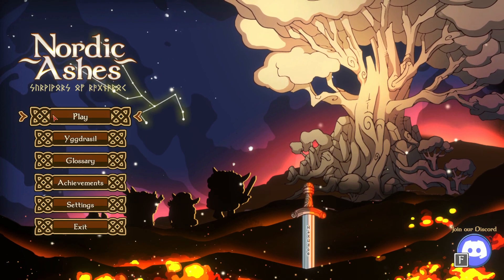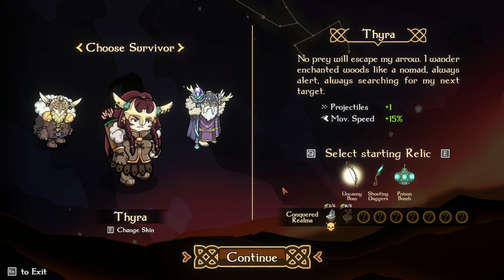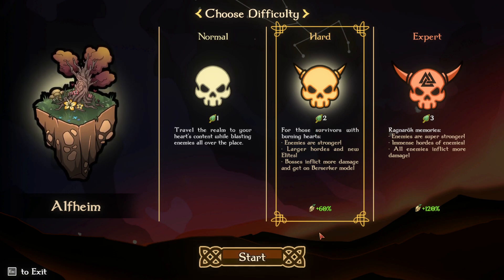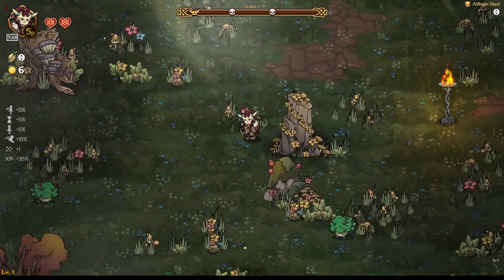Hello everybody, Sifd here again with another Nordic Ashes run. Today I'm gonna be doing a run with Sira. We're gonna start with the bow because I'm gonna try to get the bird build. Let's go into Alfheim hard mode, as I haven't gotten any Alfheim wins with her. With hard mode you also get normal mode for free, as far as I know.